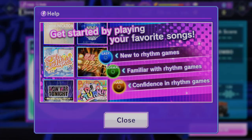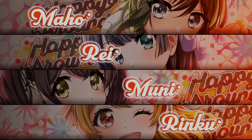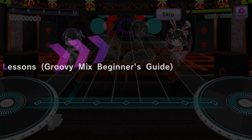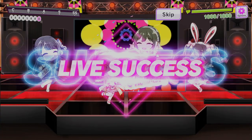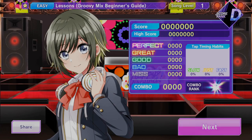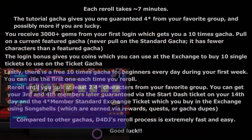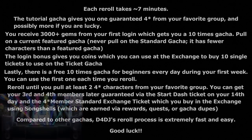You obtain song shells from rewards or from pulling dupes via gacha, and you can exchange song shells for a ticket which gives you a free 4-star of your choice. Until then, you can use 3-star versions of your missing members. When you are finished rerolling, I recommend going to data transfer to create a backup for your data. You can link to your Twitter or create a transfer code and password. I also have footage of the reroll process playing in the corner of the video, so please feel free to follow along to learn how to reroll quickly and efficiently.